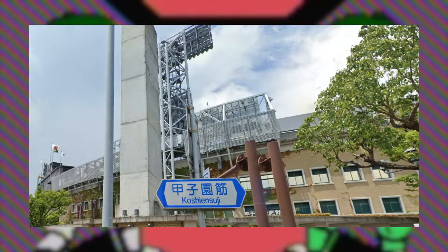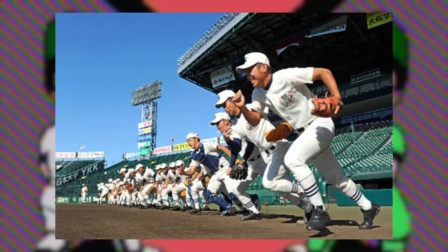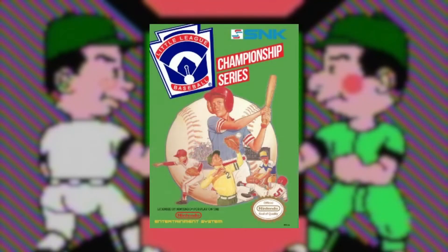Koshien is the name of a stadium outside of Osaka, but the name of that stadium has become associated with the biggest event held there: the annual Japanese High School Baseball Championship. Every prefecture in the country sends a team to Koshien, and for a week in August they all compete in a tournament at the stadium. When the game was released in the US, obviously they couldn't keep Koshien, so it was changed to Little League, and the teams were scattered around the world.